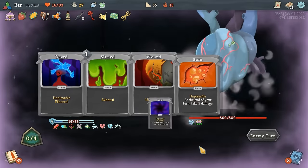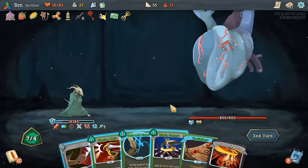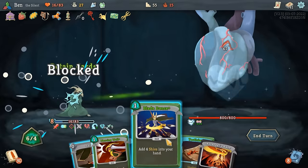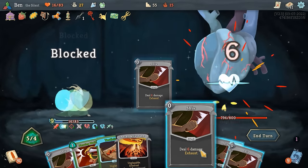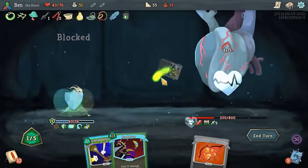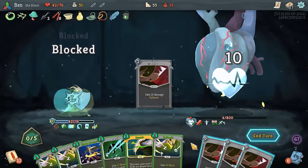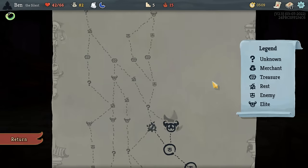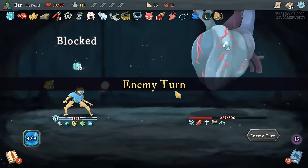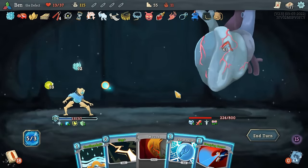This boss will put your strongest runs to the test, as it attacks your health, status, and deck. It's easy to think your run is untouchable until you're staring down 60 points of damage while frail, vulnerable, and weak with a dead card in your hand. But this boss isn't some giant overtuned monster the developers added just to ruin your day. It's a perfectly balanced fight designed to be beatable without letting any build walk all over it. It forces you to prepare well in advance, and choosing to challenge it will shape your entire run. This fight is full of fantastic design decisions that make it one of the most game-defining bosses I've ever seen.